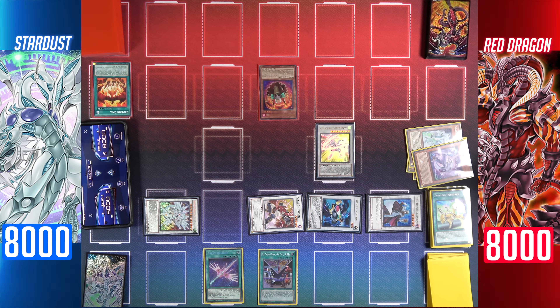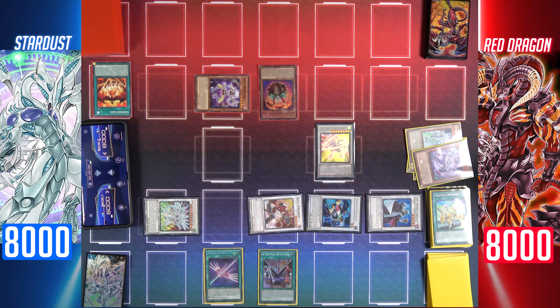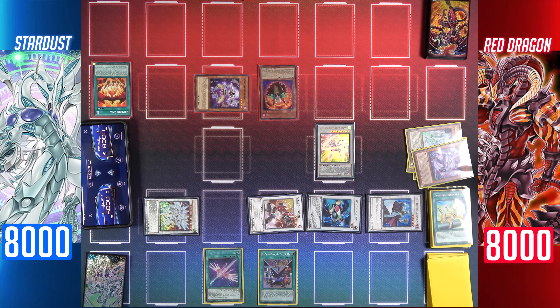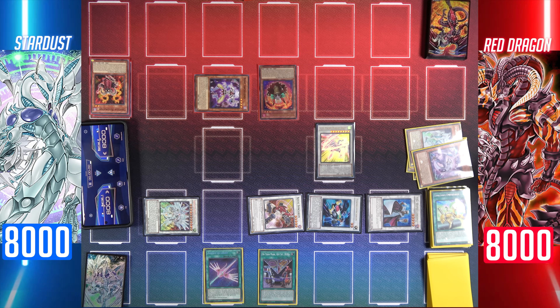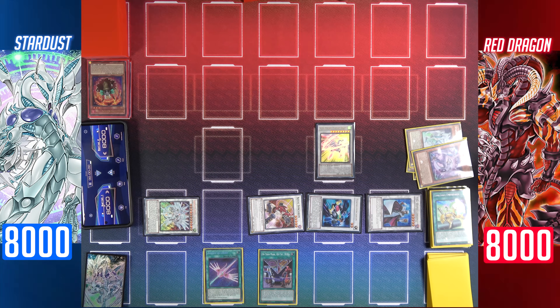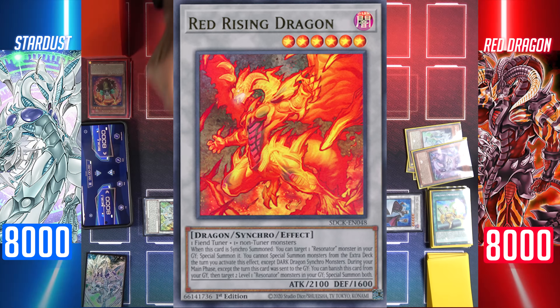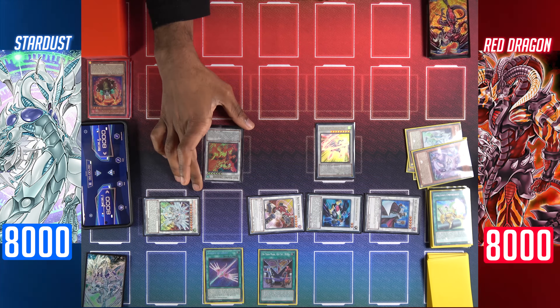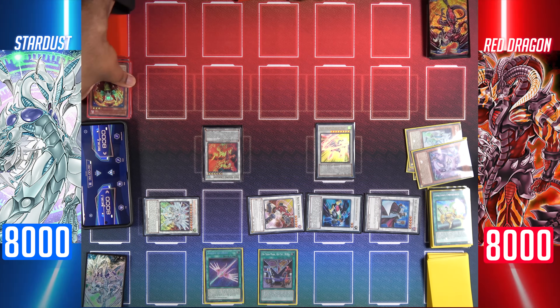I'll send Crimson Gaia to the graveyard to special summon Bone Archfiend from my hand, then activate Bone Archfiend's effect to send a resonator monster from my deck to the graveyard. I'll send Crimson Resonator and reduce the level of Bone Archfiend by one. Now synchro summon Soul Resonator and Bone Archfiend for the level 6 Red Rising Dragon. Effect of TG Hyper Librarian.